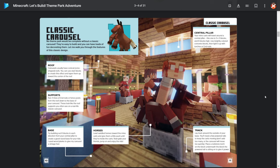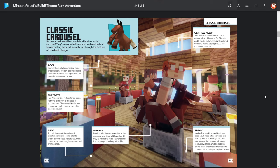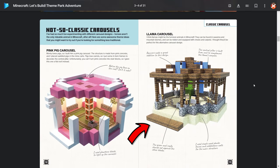Moving on, we have this merry-go-round design using mine carts and horses. They've given us some pointers: use a cone-like shape for the roof, some support fences, a central pillar, some tracks, and just basic stuff. The design I want to use is the llama one — I really like this design. It's really compact so it fits our theme perfectly, and I think the llama is just fantastic. So we're going to build that one to keep it nice and simple.